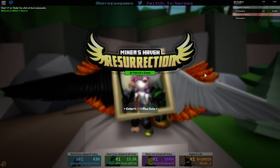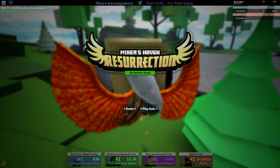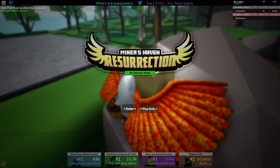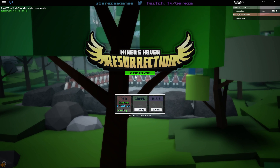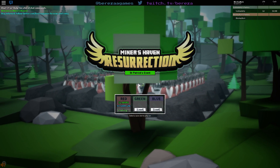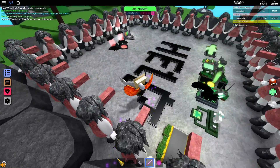Oh hey, I didn't see you there. I'm interacting with you through the menu screen — that's like a new edition. I think was it really needed? I don't know, but it's here now. So why don't we enter my base? There's some — oh, don't mind my base.